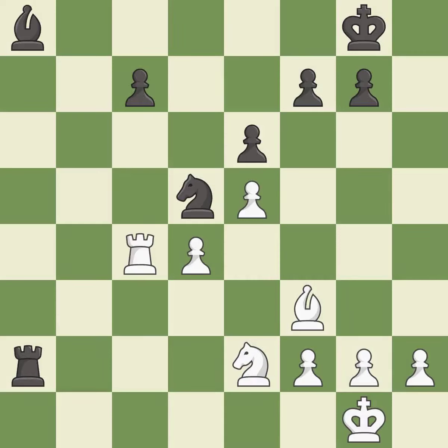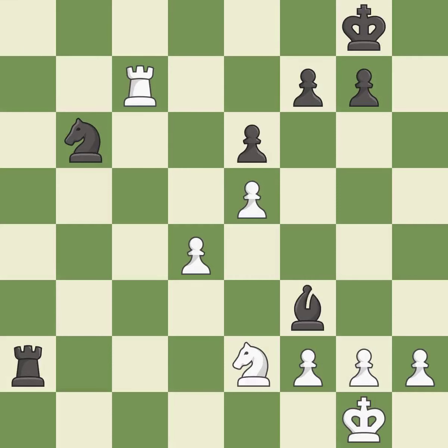Takes back — it is best. This attacks a rook, winning a tempo when it moves away — it is best. This activates a rook by getting it to the 7th rank and also restricts the opponent's king — it is excellent. This is the strongest option — it is best. This is the way to win a bishop.